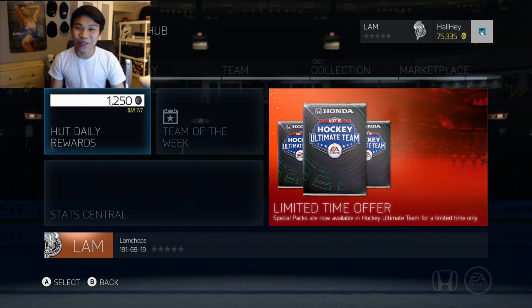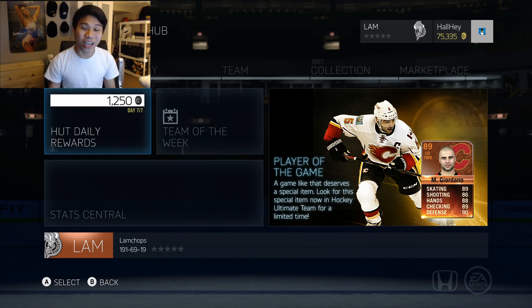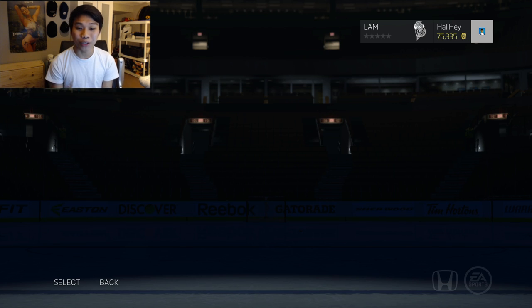Hey, what's up guys, welcome back to another video. Today we're gonna be opening up some 20k special packs that are out right now for another 24 hours. There is a crap ton of cards out right now - there's a Player of the Game Gilmore, Player of the Game Mark Giardano, a 96 Carey Price, the whole Team of the Week available right now to pull. We bought 10 of these packs here.